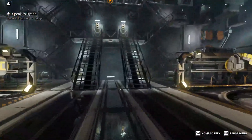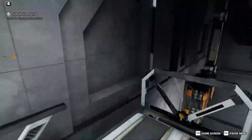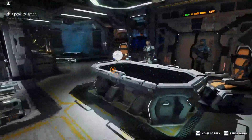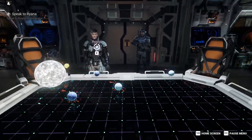I'm heading towards the front of the Leopard up these sets of stairs to talk to Rihanna. As we go on the bridge, she is standing across the holo table. We are going to speak with her now and see what she has to say.